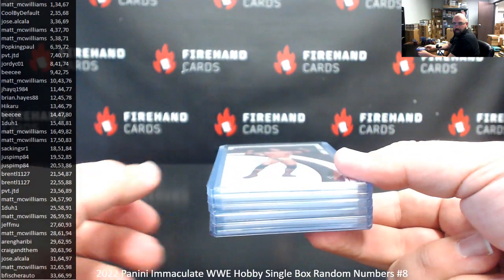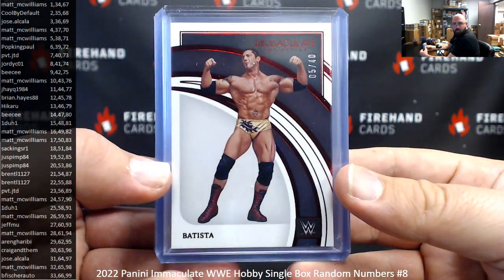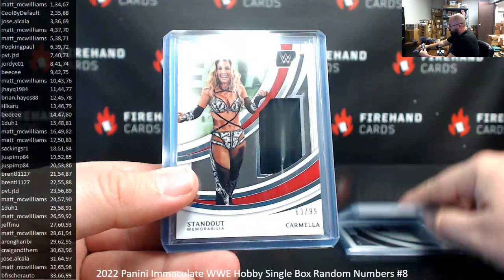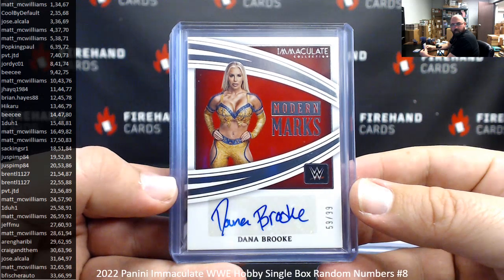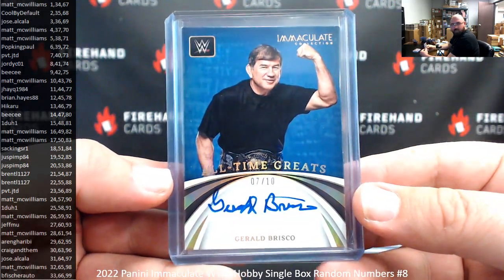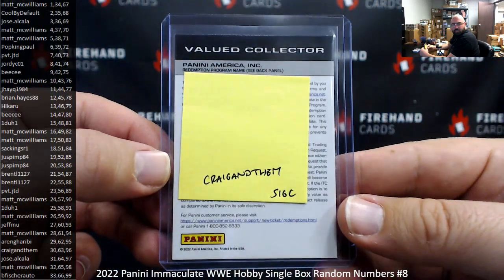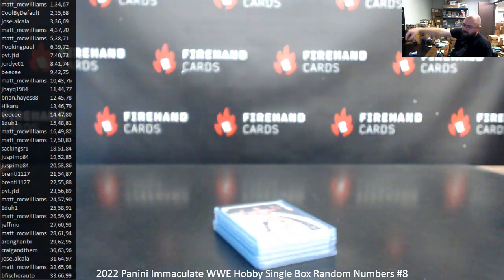2022 Immaculate WWE Single Box Break number 8 — thank you for joining. Here's what we pulled: the base was a Red Foil 5 of 40 of Batista. Memorabilia hits: standout memorabilia 77 of 99 Ridge Holland and 63 of 99 Carmella. Modern Marks auto 59 of 99 Dana Brooke. A hollow gold all-time greats auto 7 of 10 Gerald Briscoe. And the big hit was a redemption for an all-time great signature of Undertaker — Craig and them won that one in the random draw. Thank you for your support of Firehand, and congrats to our lucky hitters.